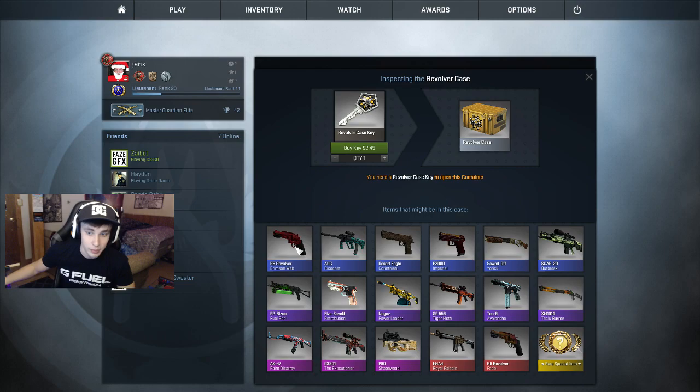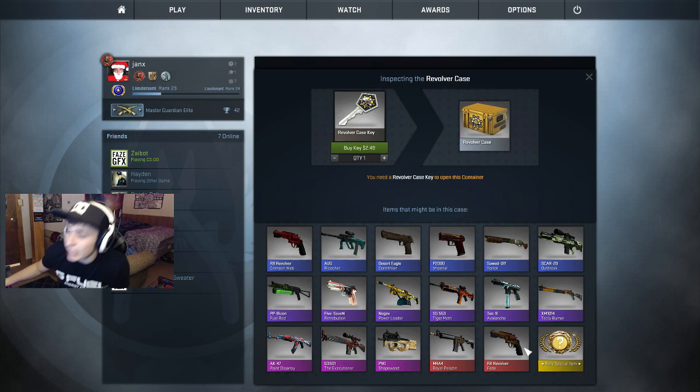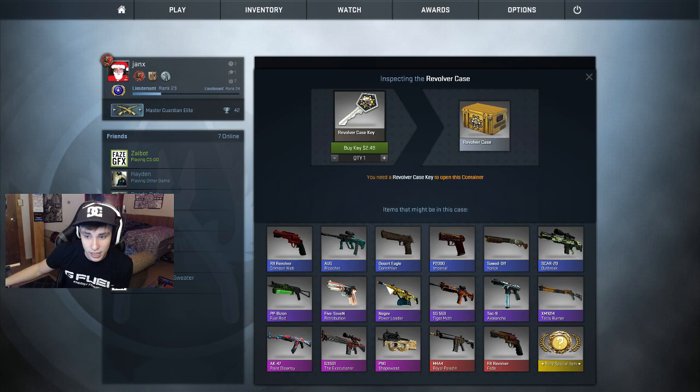There's some really cool stuff in this case. I'm pretty excited for the R8 Revolver Crimson Web — that's a blue, I'd be down to get that. We got the AK, that AK is fire. I don't really know how I feel about the shaped wood P90, it's like a wooden P90. The Royal Paladin M4A4 is kind of ugly, but this R8 Fade — that is what we want to get. I'm not getting a knife, that's just never going to happen. The 5-7 is pretty fat, I would enjoy getting that, I would enjoy the Negev, and I would enjoy the Tec-9.